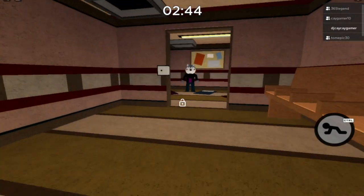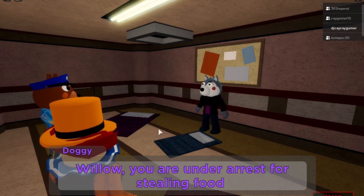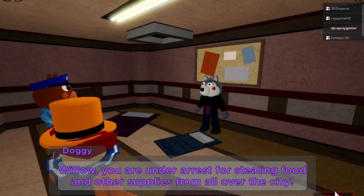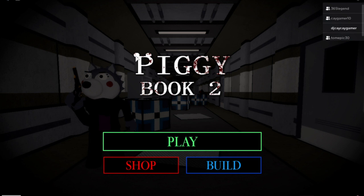Now just beat the map as normal. Watch the cutscene, escape, and you'll have the tombstone trap. You can skip the cutscene if you've already seen it. That's how you get both items!